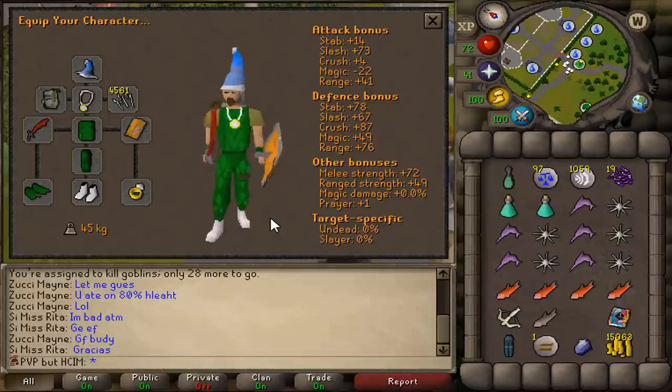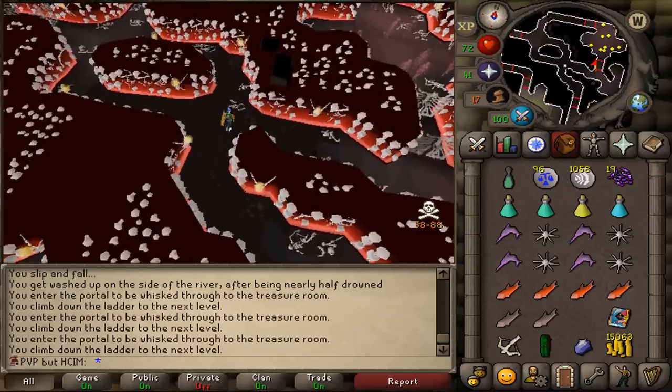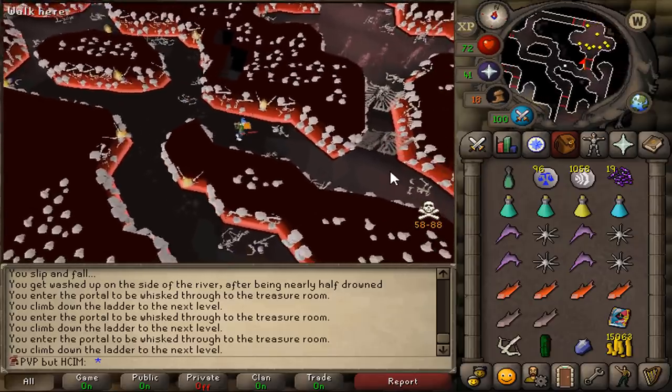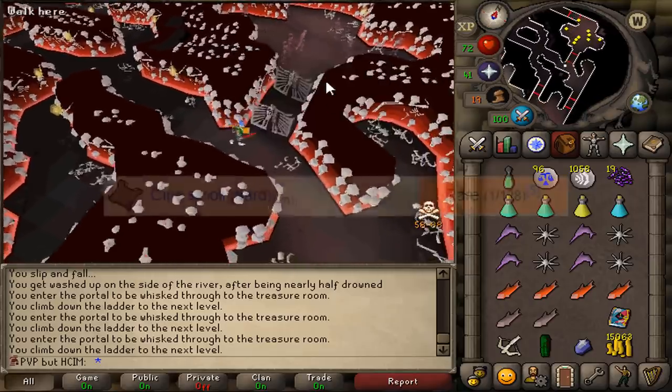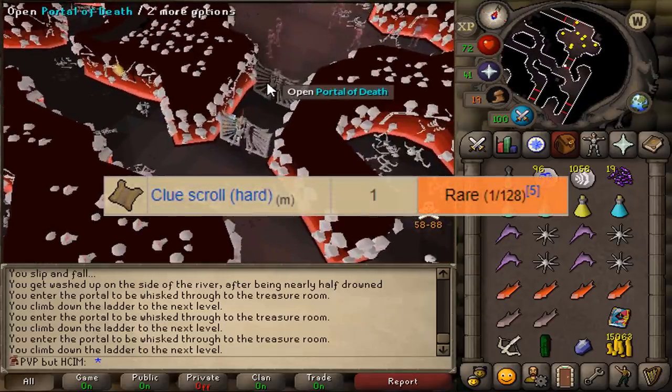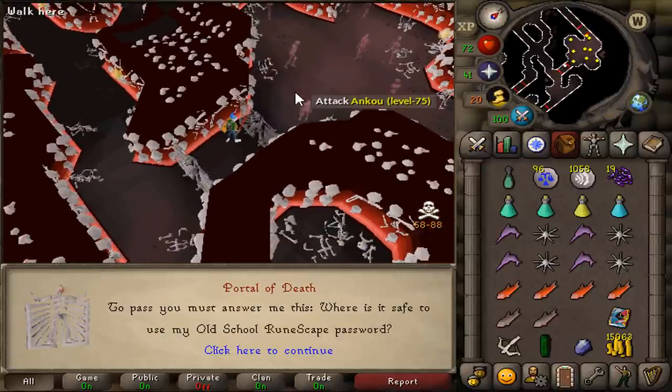You guys know me — I don't skill, I hate skilling. So let's do some hard clue scrolls and hope we can possibly get ourselves some black dragonhide. I'll try to get myself a hard clue scroll from the Ankus. They have a 1 in 128 drop rate of dropping a hard clue scroll, and they also drop a lot of death and blood runes, as well as adamant arrows.